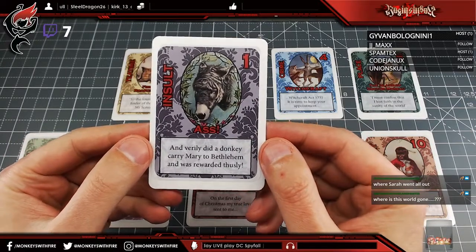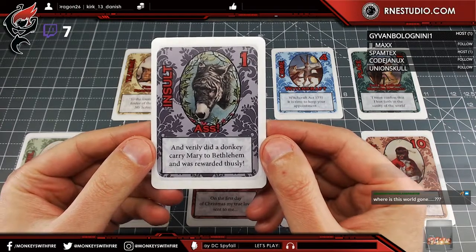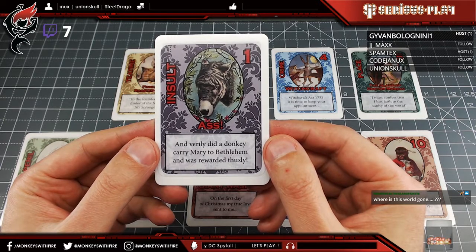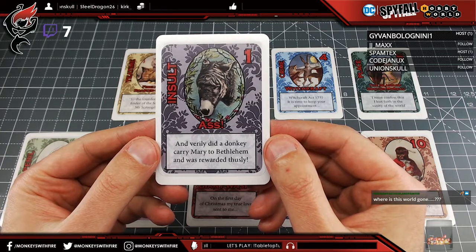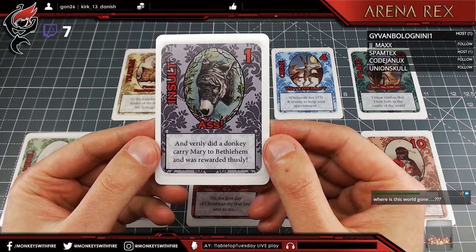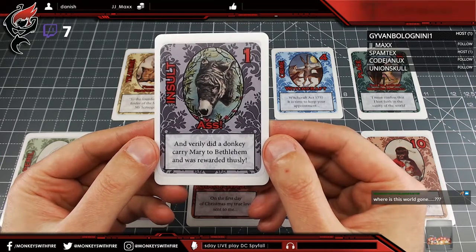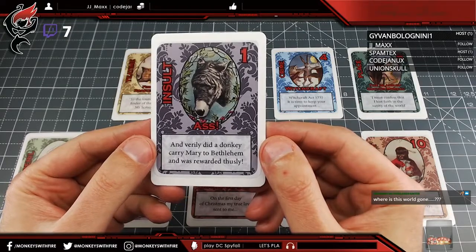The first card is the 'Ass' — probably the tamest of the cards. It depicts the traditional Christmas donkey, gentle and kind, about as biblical as you can get — the most straightforwardly Christmassy thing on offer. He's in a wreath, which is a little morbid, and the card reads 'Christmas' over what looks like a dead donkey mounted as a plaque upon a wall. Definitely disturbing, but relatively tame by Victorian standards.